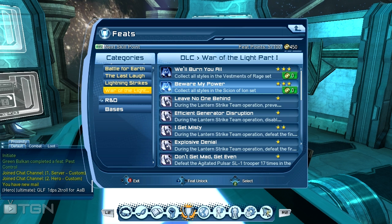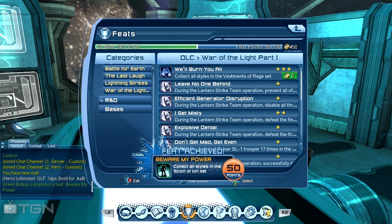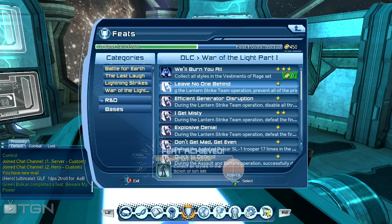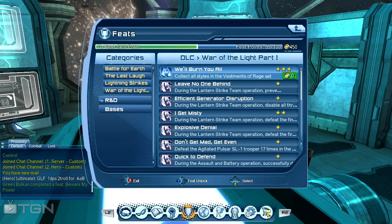And if you click on it with square, we got 50 feat points — it was a style from Scion of Ironset. You will not get the style or any parts, you will just get the feat points. Square, ok.